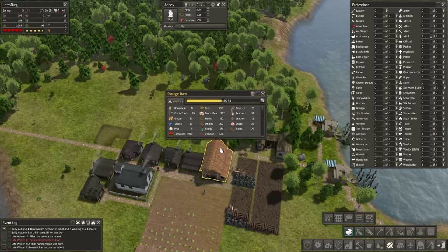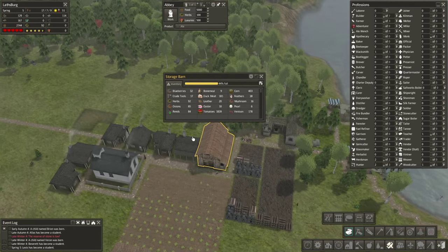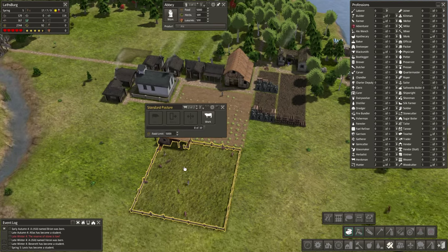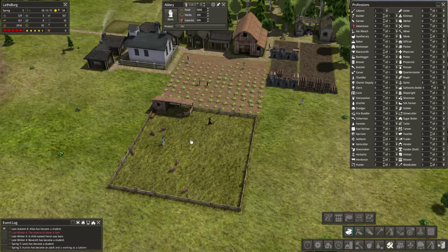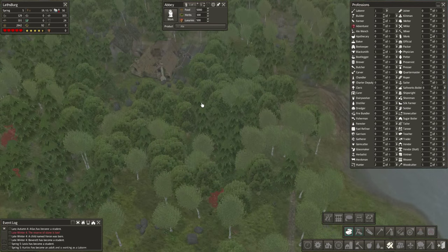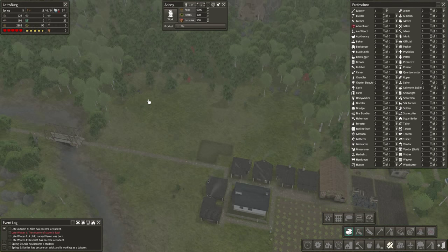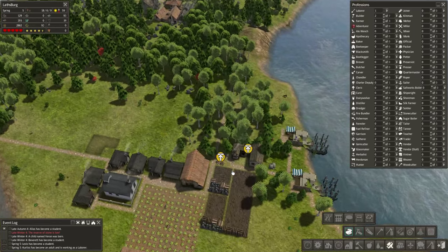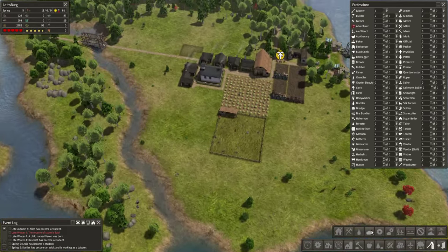I wonder if we need any ale — I doubt it's made any just yet. We've got bone meal — I'm assuming that's from the hunter. We can have 10 pigs, and then as soon as the 11th pig is born the oldest will be slaughtered. More food types equals more health. Our health is good, our happiness is almost maximum — we are actually completely out of stone, I didn't notice.